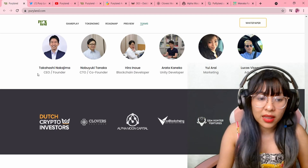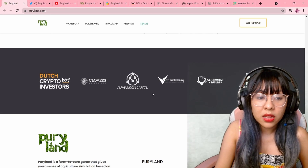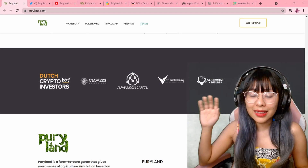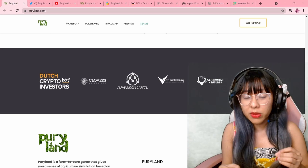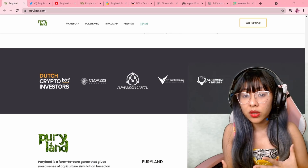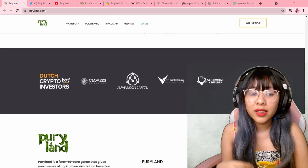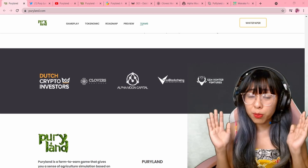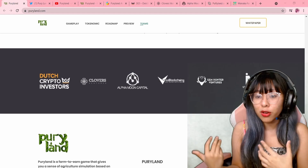Another red flag is that they said they are partners with specific investors — Dutch Crypto investors, Clover, and Alpha Moon Capital. What I did was sample and go to the websites of these partners. Normally, if you're an investor partner, you want the project to succeed, so you will promote it. And to be able to do that, you would usually post it on your portfolio so people will know that you're backing up this project — especially if it's a big project.